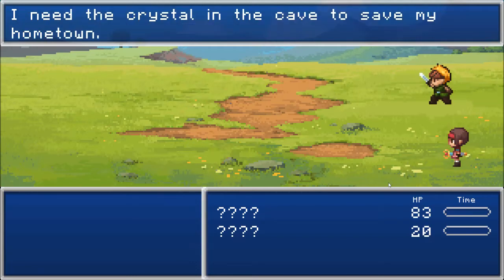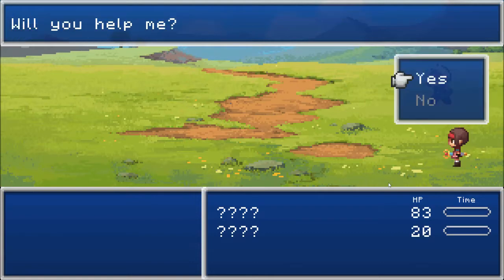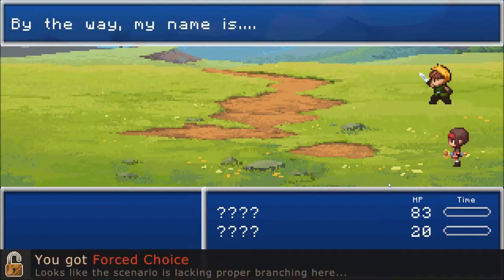She is jumping a lot — she's very jiggly. 'I need the crystal in the cave to save my hometown.' This music sounds kinda loud — I'm gonna check that once I'm done with this. 'By the way, my name is—'